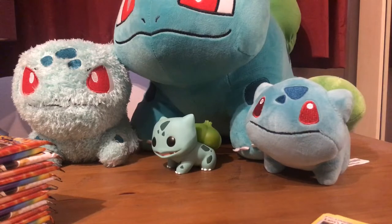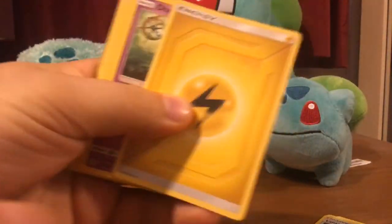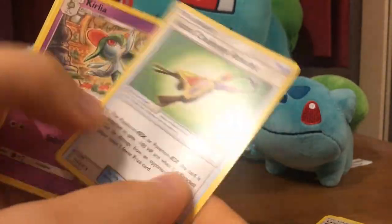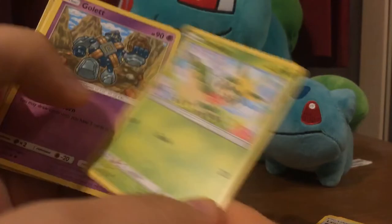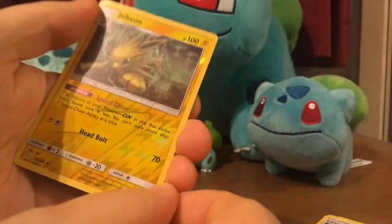Pack number two. We've got our Energy card, Delmise, Amulet, Palpatoad, Jangmo. Nice. We've got Jolteon on there.